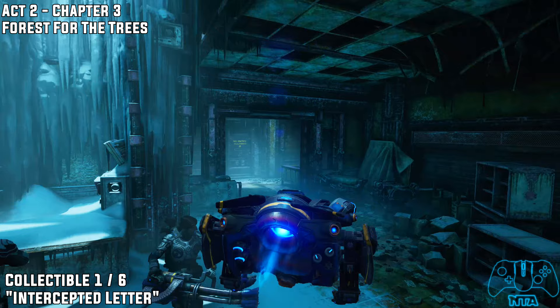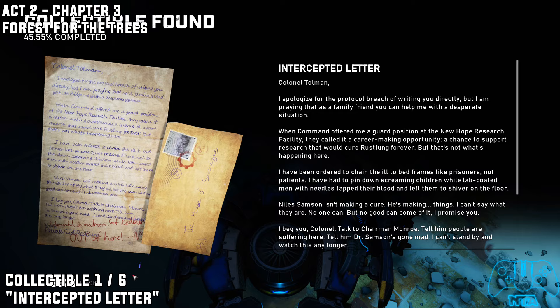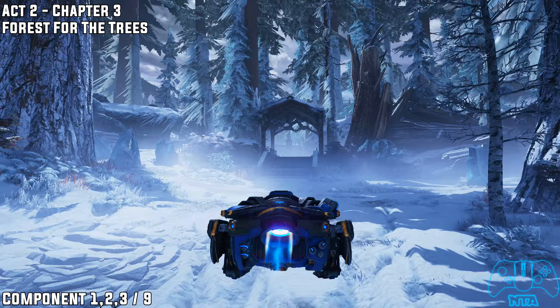Chapter Three: once we get inside this building, literally go into the doorway to the right and this is where you'll be — you can find your collectible there. Once you go outside you will defeat a new type of enemy.